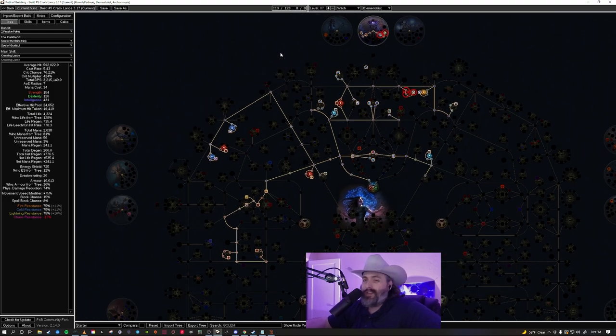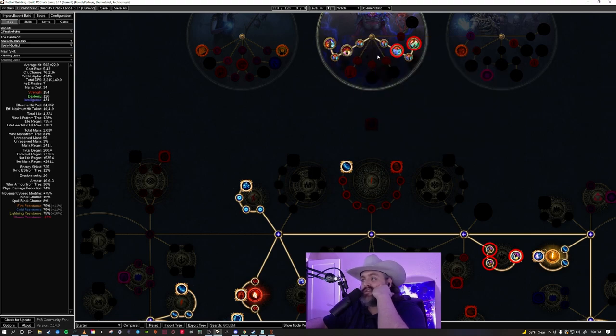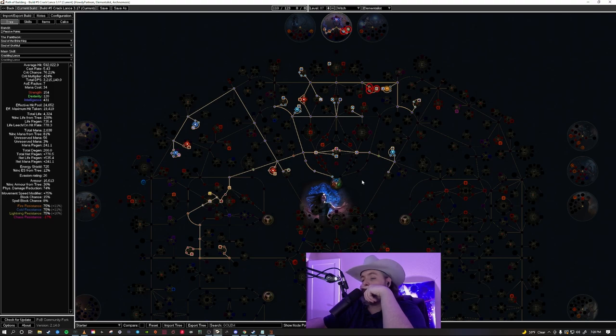I've played around with the idea of dropping crit entirely and going Elemental Overload with pure spell power and then going block. But there's not a ton of block on the Elementalist tree without Glancing Blows, and Glancing Blows isn't what it used to be. I've also considered dropping Heart of Destruction for Shaper of Winter, but I'm wary because Heart of Destruction is a ton of damage. Without that 60% increased area of effect, I think Crackling Lance would feel awful — the only reason it feels fine now is the spread it has. So I really need to figure out what I want to do moving forward.